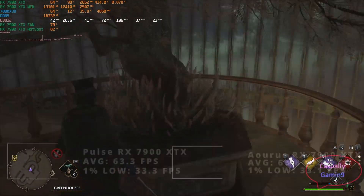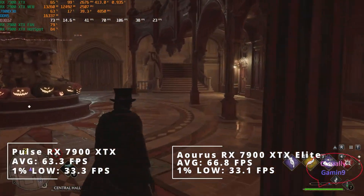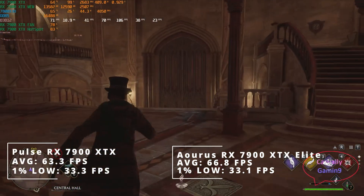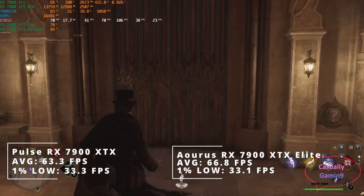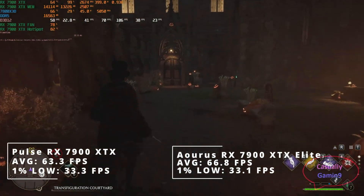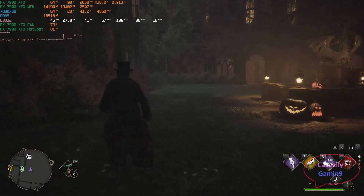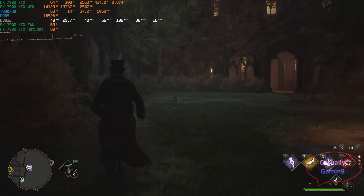On the screen, the Hogwarts Legacy run was done using the Pulse card. As it can be seen, the card sits at max power in this game. The performance when it comes to the 1% lows is the same, but the premium card has a bit better averages at 66.6 frames per second, while the budget card manages 63.3. This translates to around 5% performance difference between the two cards.